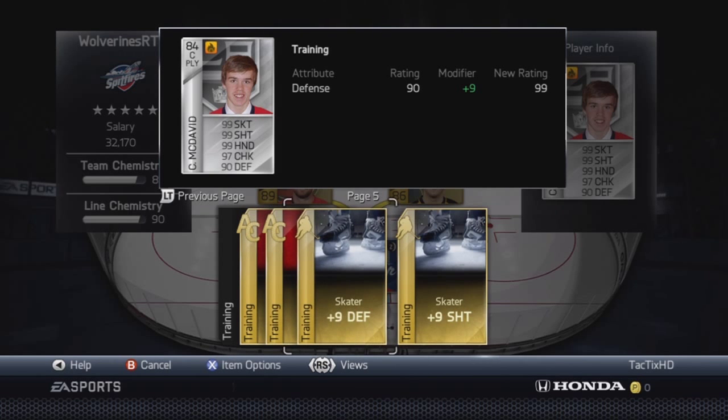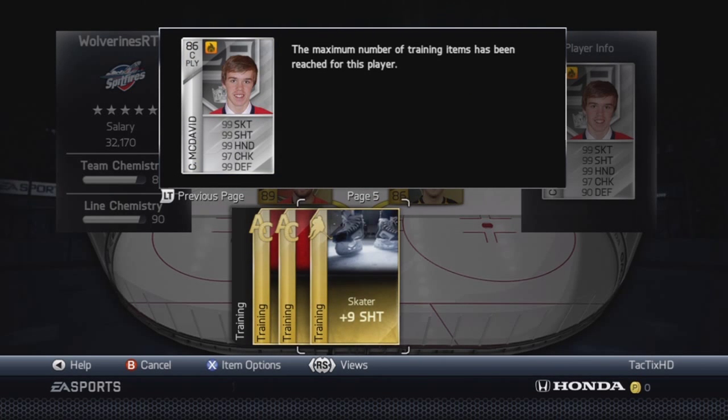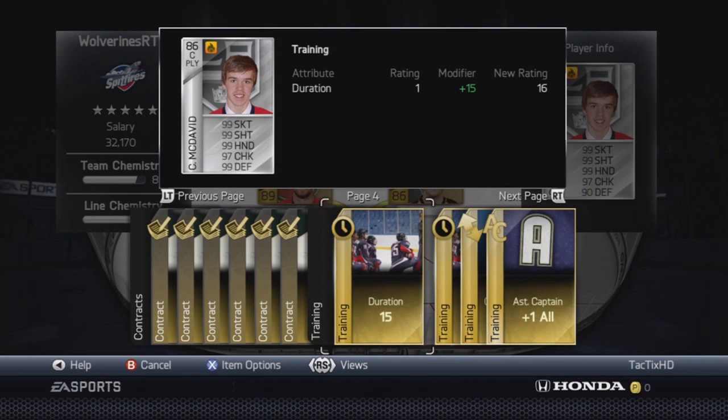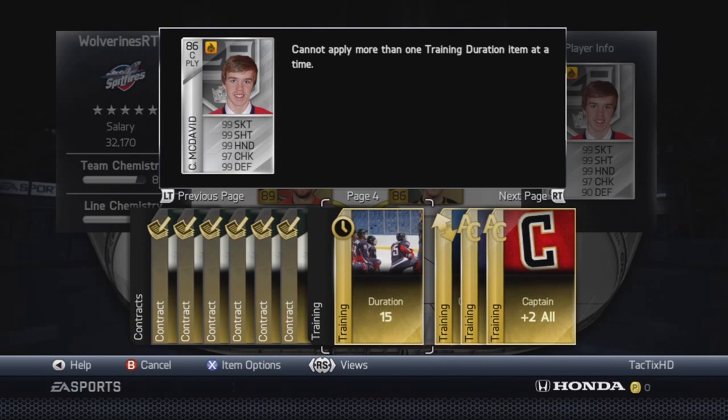Someone we're going to boost here is Connor McDavid. Right now I'm at 86 overall, playmaking center — 99 skating, 99 shooting hands, 97 checking, and 99 defense. I used probably two-thirds of my training cards on him — probably 10 of the 15 I had from free packs. The Duration 15 was actually a free pack Duration 15; I had two of them. It looks like he's just going to be a dirty player.